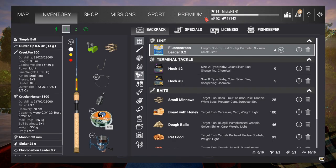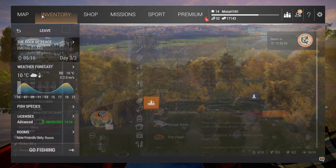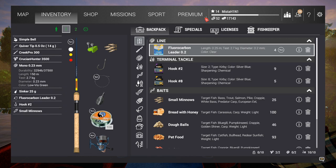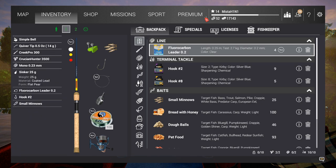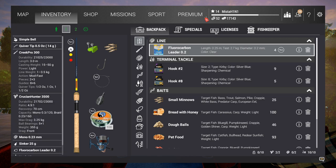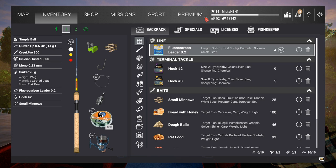This is the minimum setup I'd recommend for Emerald Lake walleye farming. I have a 3.5 kg rod, 3.25 kg reel, and a 2.7 kg line. For bottom fishing you also need a leader — also 2.7 kg. You need a weight, so I have a 25 gram weight on the setup. I have the smallest tip because we're not catching big fish here — 14 gram tip and 25 gram weight.